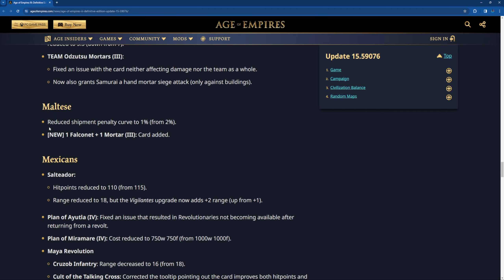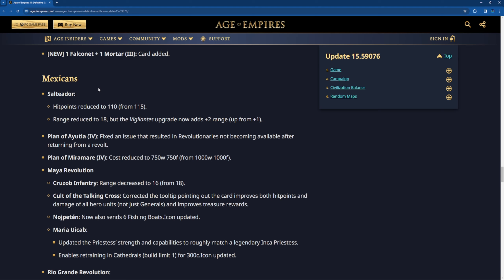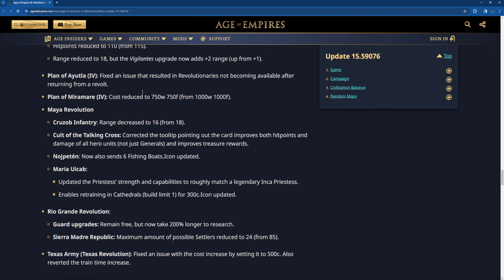Maltese: reduced shipment penalty curve to 1% instead of 2%. One Falconet and one Mortar card has been added in H3. Mexican Salteador hit points reduced to 110 instead of 115, range reduced to 18, but the Vigilante upgrade adds plus 2 range instead of 1. The Plan of Ayutla: fixed an issue that resulted in the revolution not being available after returning from a revolt.